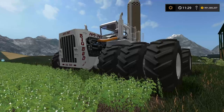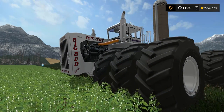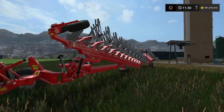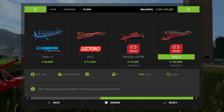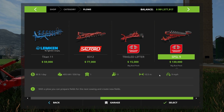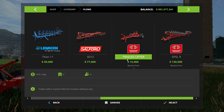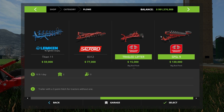We are back at another field. We have another 747 with triple wheels. This here is the plow — this thing is a beast. I'll show you this in the store. This is the Gregory Besson SPSL9 — it's $130,000. The working width is 10.5 metres and it requires 550 horsepower to pull this. Now this little thing here comes with it — it's the Gregory Besson Trailed Lifter and it's $15,000. Personally I think this should be under miscellaneous, but you need it to run the plow so it kind of makes sense.